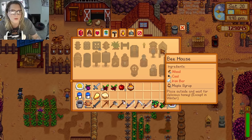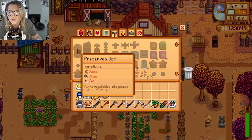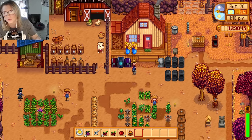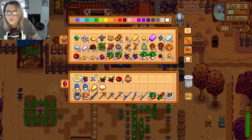I need wood, a little iron bar, and cactus fruit. But I do want to make some more preserve bins — that's what I need. How much coal do we have? Both of those take eight coal and I only have a few, so I have to choose.